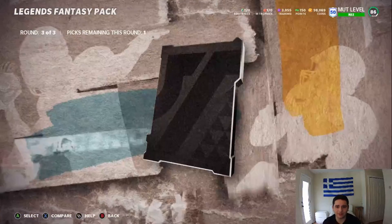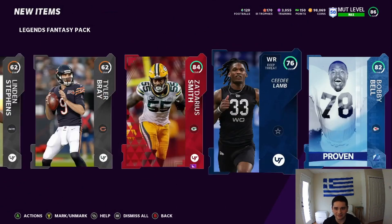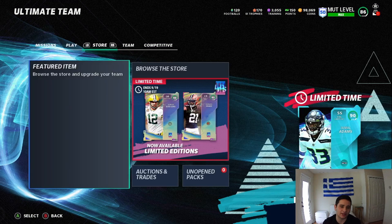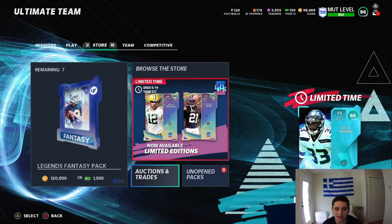Dude, are you kidding me? Legend? It's like they hate me — it's literally like they hate me. But I'll take it. I got this Darius Smith. So sad. But anyway, we're going to go to the auction now. It's like they want me to spend money. I'm never spending money, I'm only spending coins. Let's go to the store and check out these stats, then we'll have a market talk for you guys.